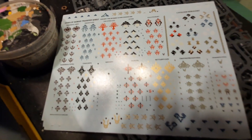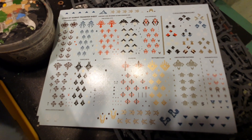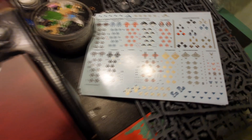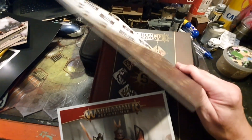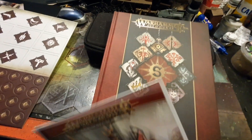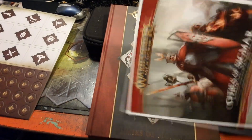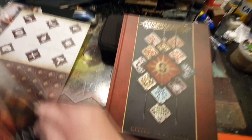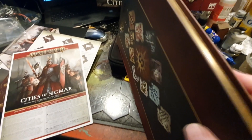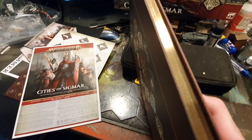Last of all, you get some transfers — four sheets covering all the different Cities of Sigmar. Let's have a quick closer look at this book. Shrinkwrapped with the battle tomb were also some tokens on nice hard cardstock, which is pretty cool. The most important thing is the instruction pamphlet for putting all these beautiful miniatures together. And the book — look at this — the limited version has got gold gilded edges to it, which is pretty cool.